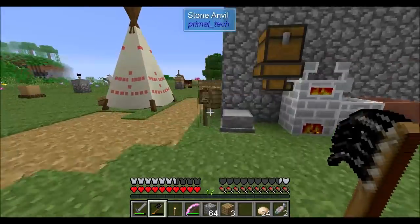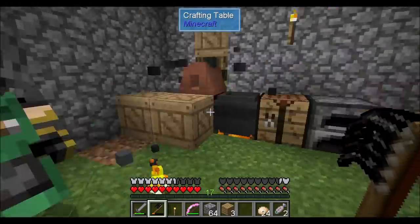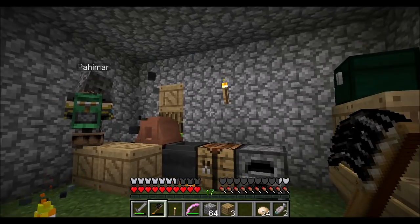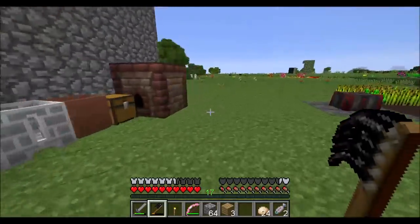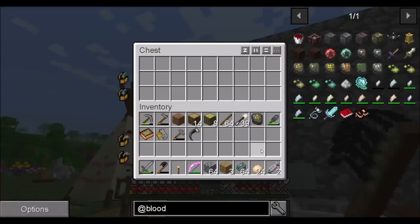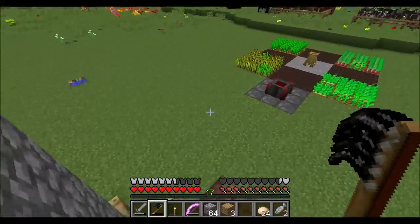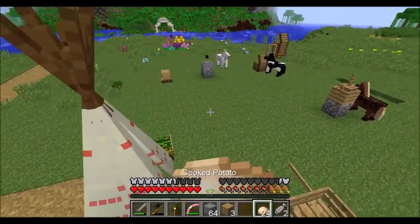I talked to Dark Osto between episodes. His answer to why it was hard for us to find Aquamarine and Black Quartz was to 'get good.' I didn't have that much trouble finding it once I realized what Y levels they were at — I just had to find it. Now you know. And knowing is half the battle — I'd say it's a great deal of the battle.